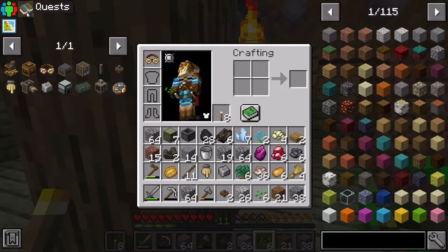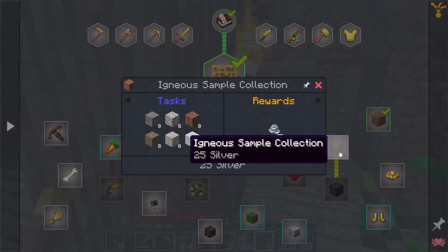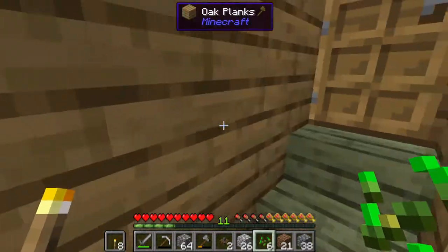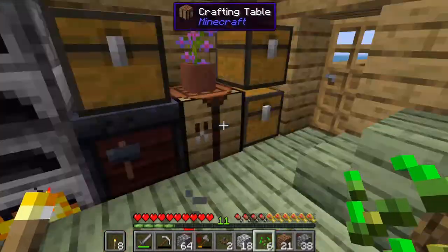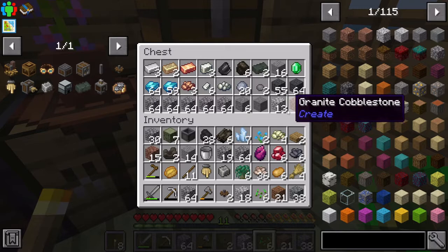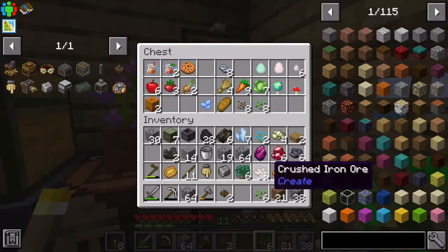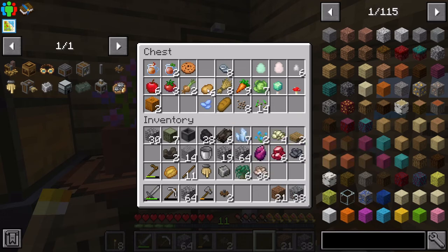My inventory is full and I check if there's an achievement or quest notification, but I can't find it. I realize I can get some quests done but I need to smelt around eight of something. I also want to organize my chest space and look around to see if I can organize more.